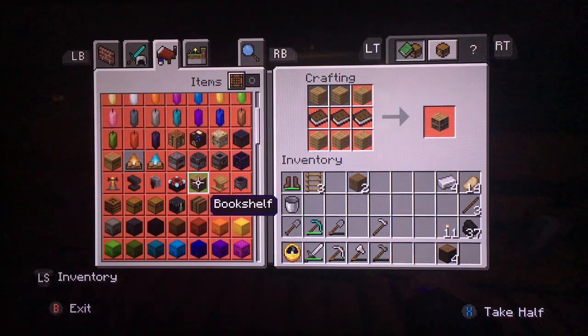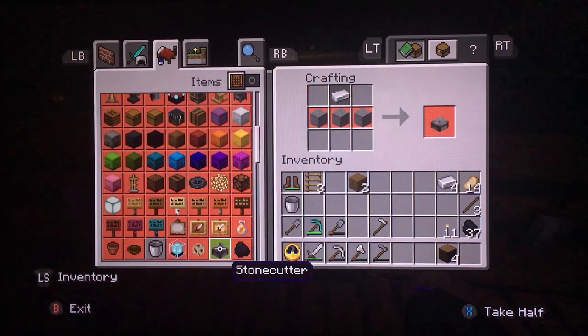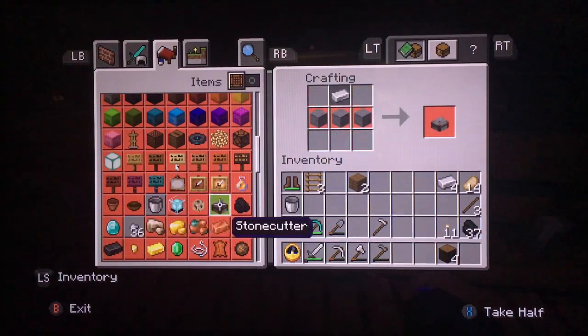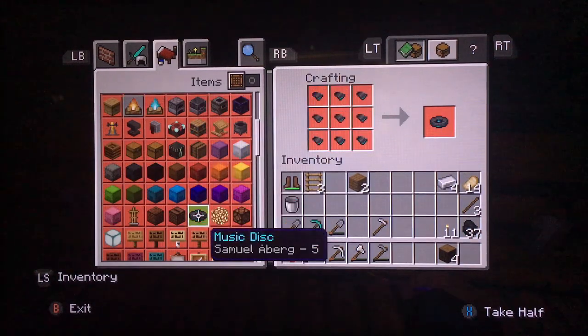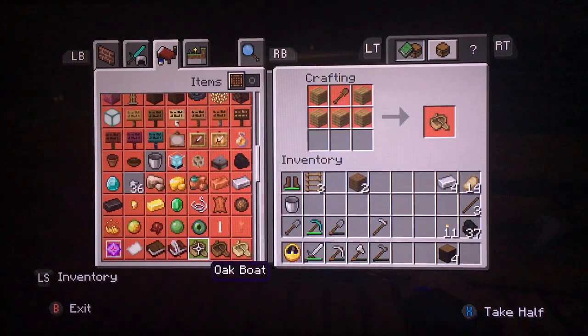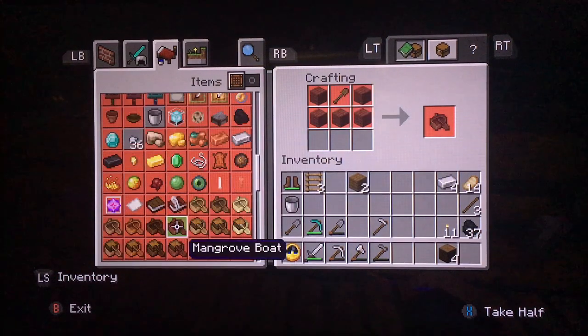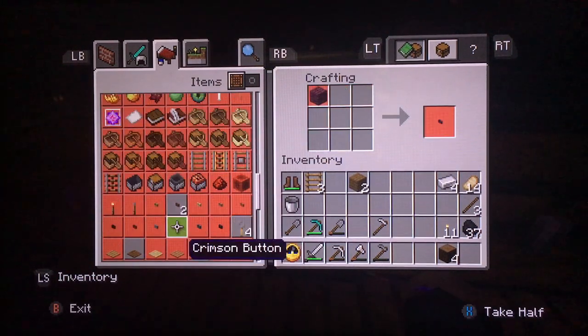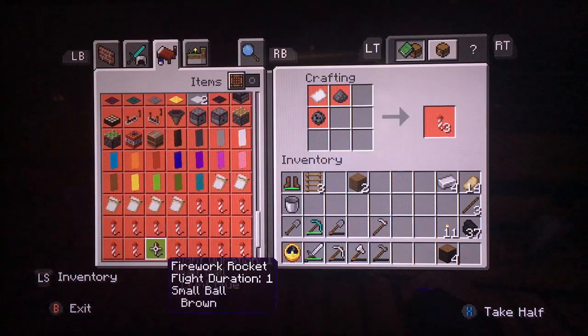Bookshelves and the enchantment table are going to go on a separate floor altogether. The cauldrons are going to go on the other branch. Jukebox will go up on a different level. I don't know why the stonecutter is always the block that's never with the other utility blocks. I don't see anything else here that's too amazing.